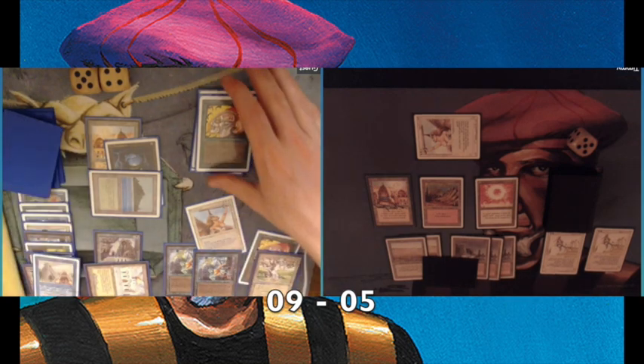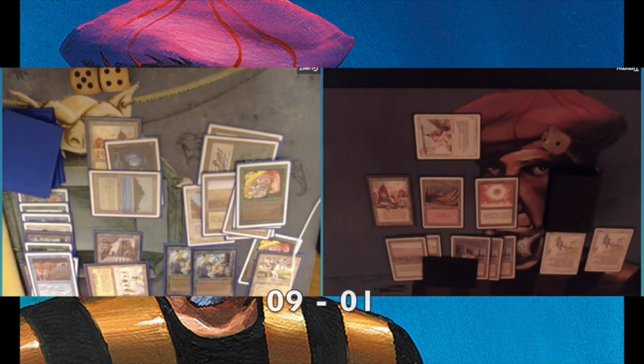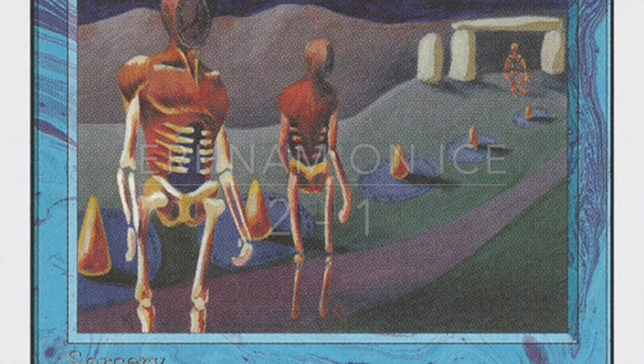An Ancestral Recall — I mean, you're already killing me, you don't need to also include an Ancestral Recall. And how is he going to kill me? He's taking an extra turn with Time Walk. You've got the game — well done.